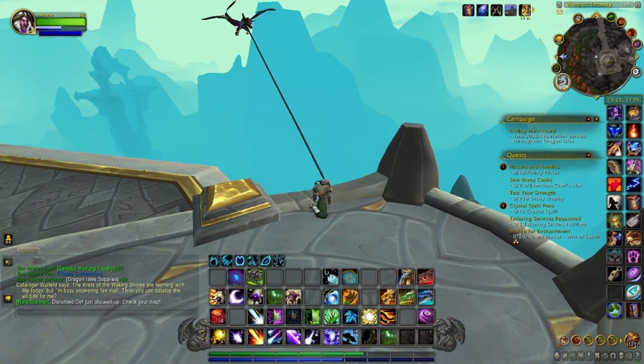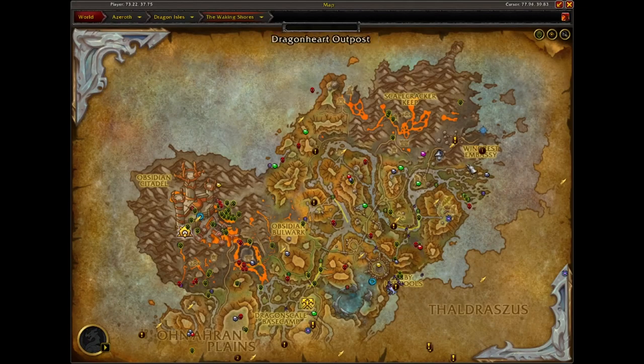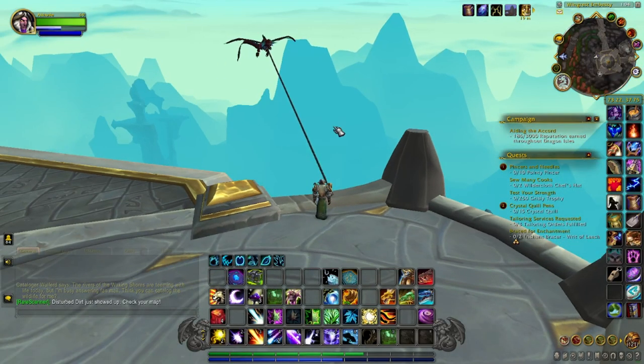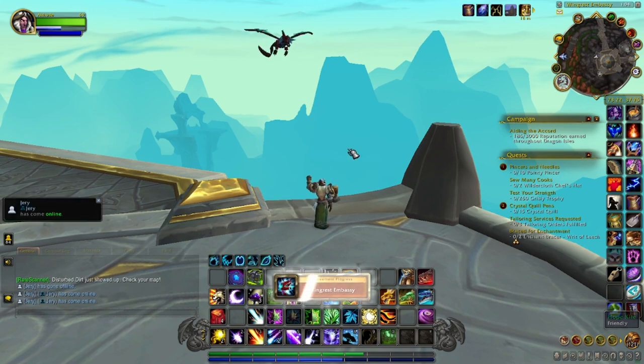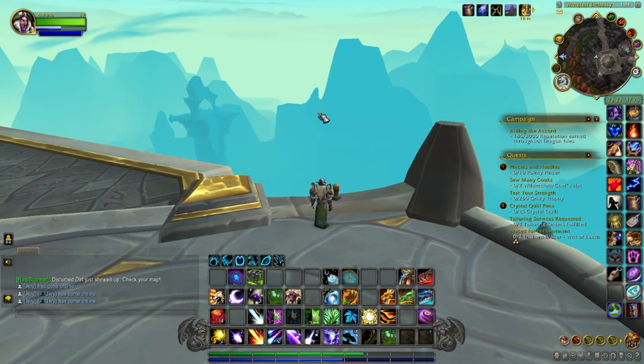There are 10 kites in the Waking Shore zone and most of them are on top of towers. This first one is located just south of the Windrest Embassy. I'll put all the waypoints of where each kite is located in order of how I did it in this video, which I found is the most time efficient. These are what the kites look like — they're on a string, and all you have to do is click them to release them, and you'll get progress towards the achievement.